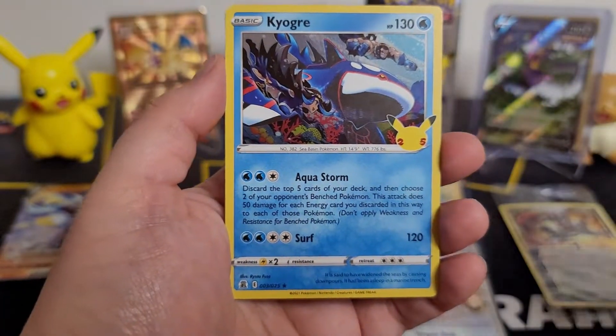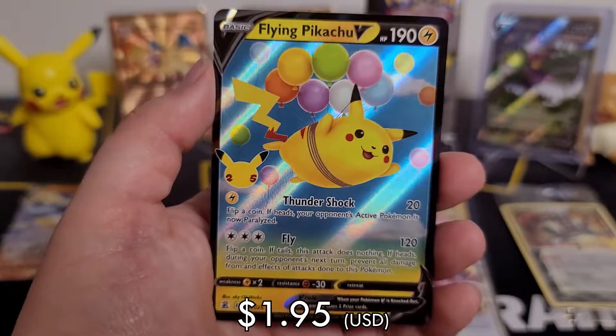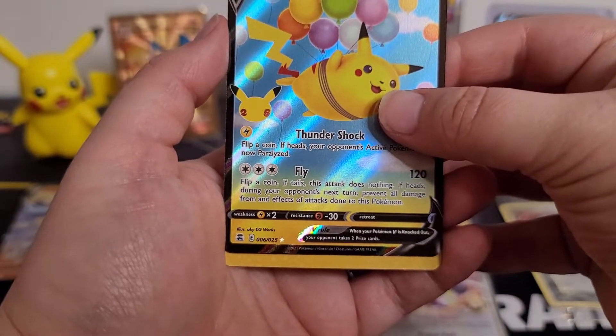Ho-Oh. Kyogre. Flying Pikachu! Yes, so cute! And it's textured — oh, we have more texture! Come on, come on — Charizard!